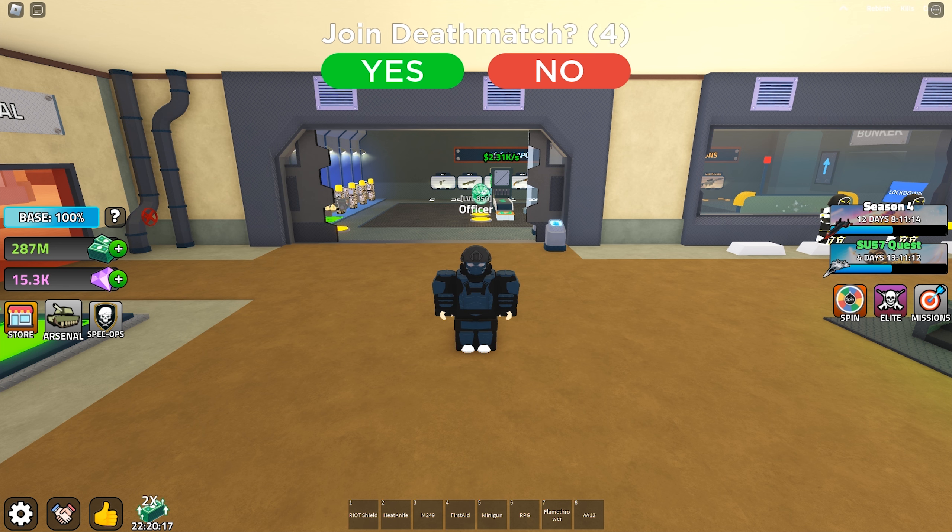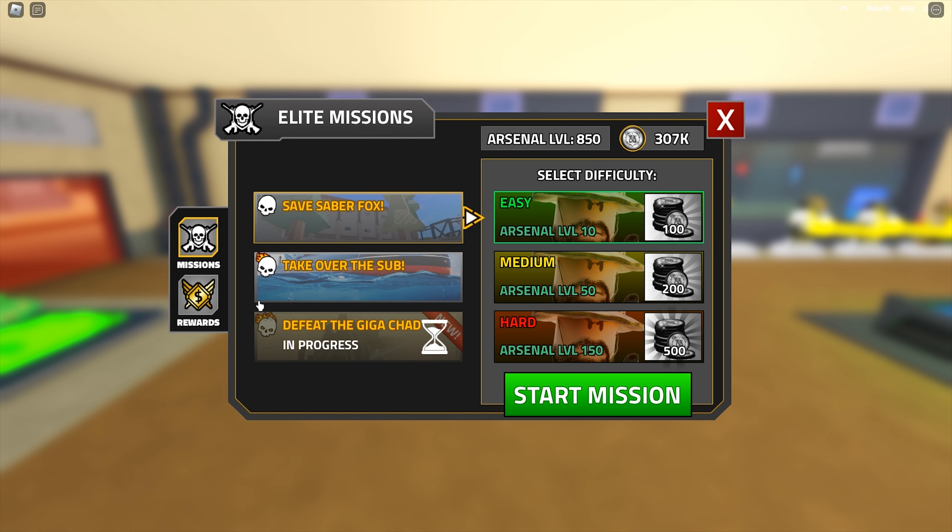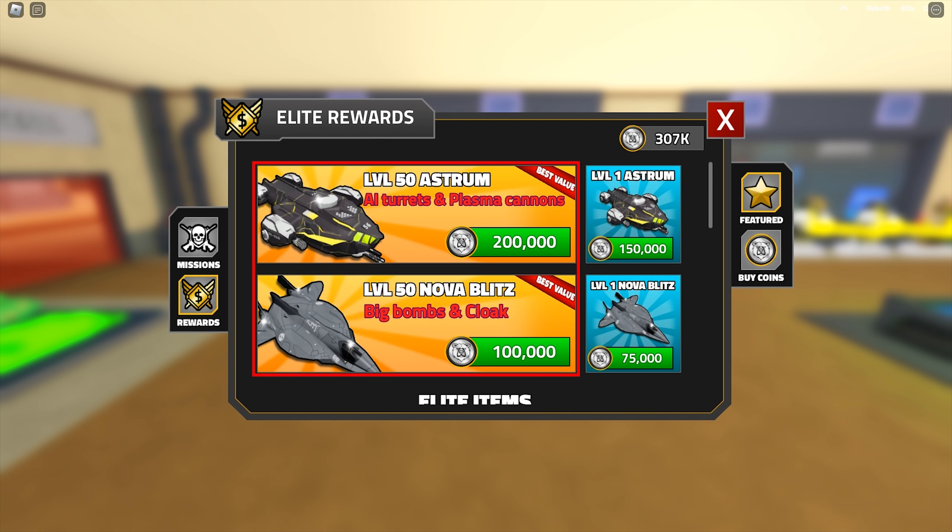Welcome back to Casual Land. We are going to take a look at the Astrum in Military Tycoon today. In case you didn't know, there is a new Elite Mission 3, and Astrum and Novablitz are the new vehicles in the Elite Mission Shop. It costs 200,000 Elite Mission Coins and 100,000 Elite Mission Coins respectively.